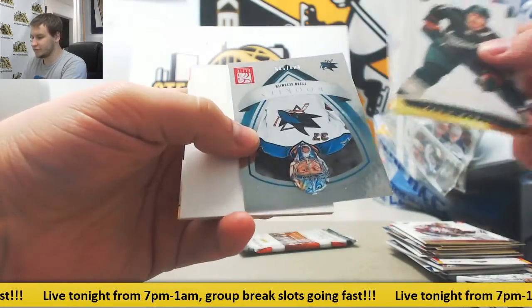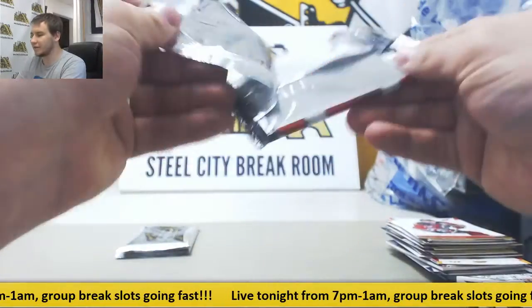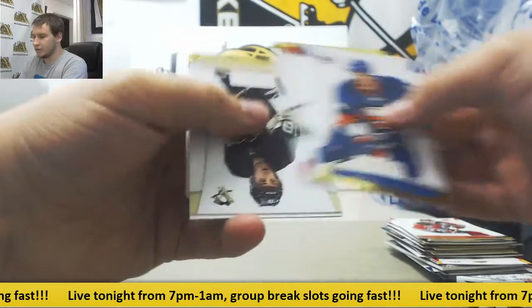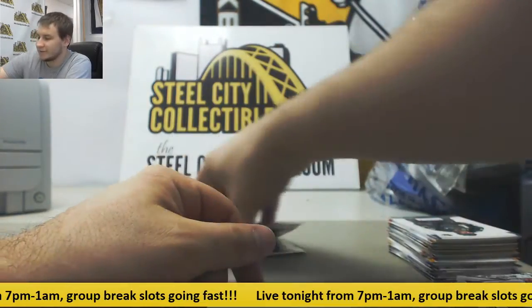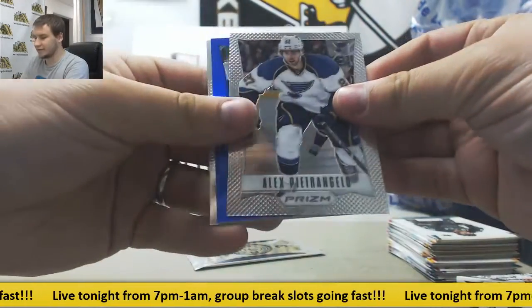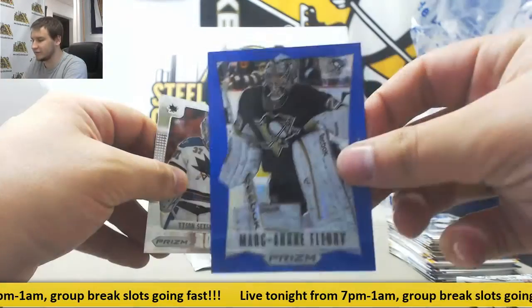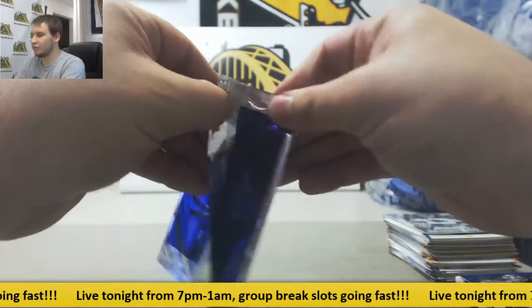More base and more inserts. Tyson Sexsmith Rookie. Last pack of Rookie Anthology is going to be all base. And then our bonus packs — the Prism Box topper. Got a blue of Marc-Andre Fleury, now with the Vegas Golden Knights, 11 of 25.